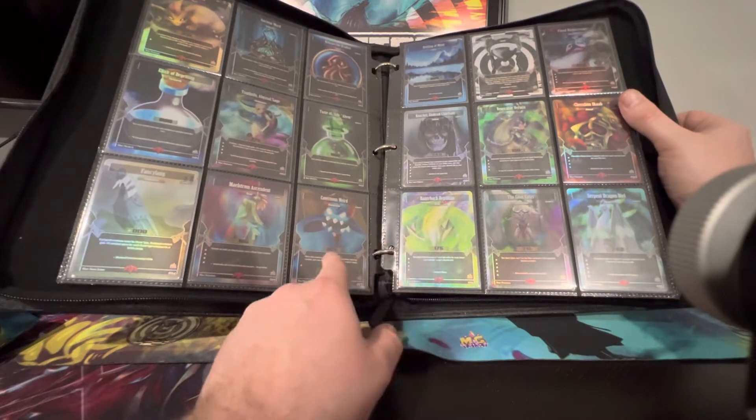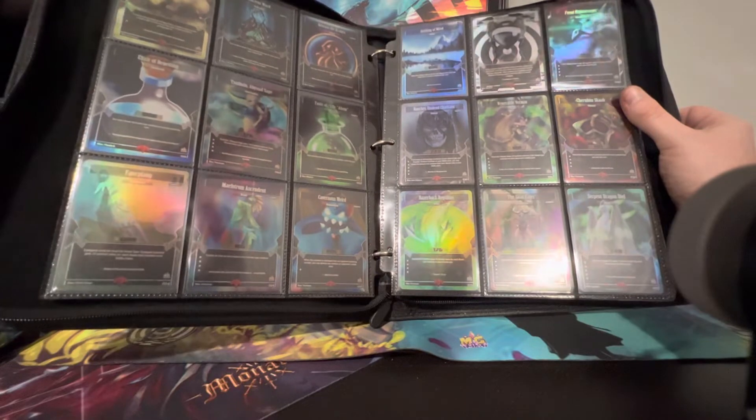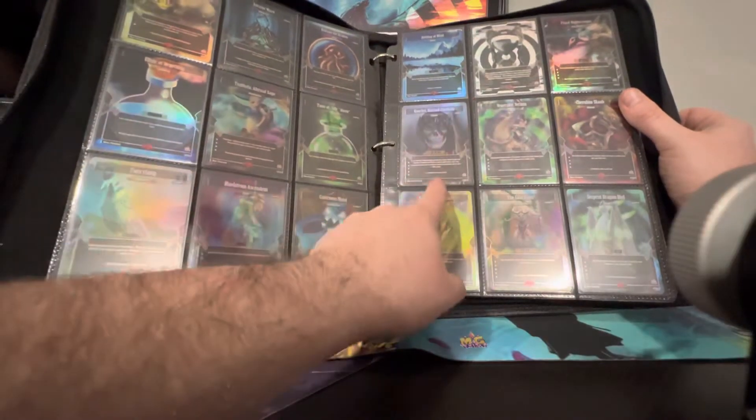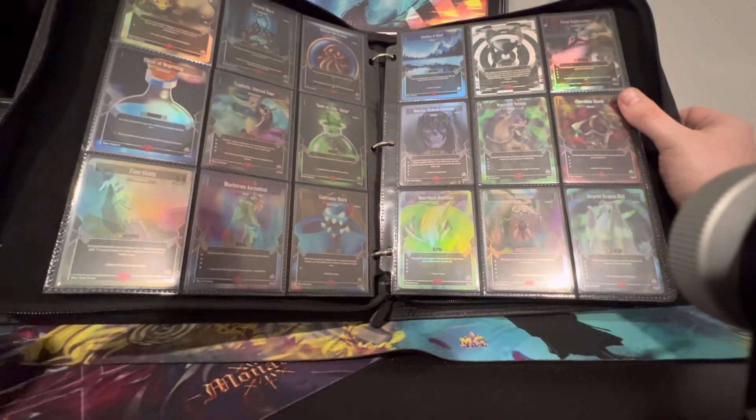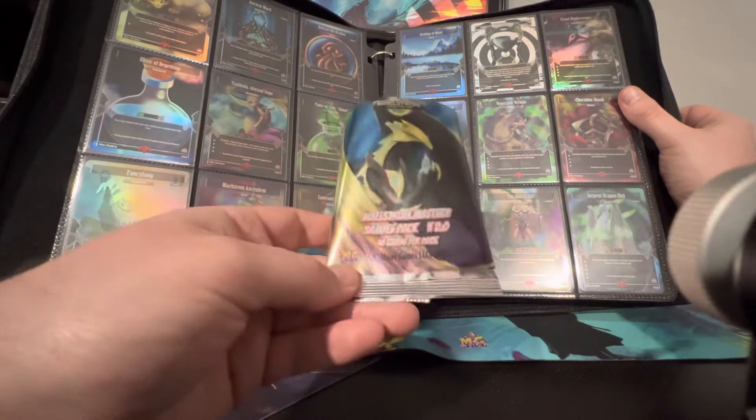Right here is where V1 ends at Fiend Night Creeper. Then it goes to V2, which is the second version of the samples that came out. This is the V2 sample pack.